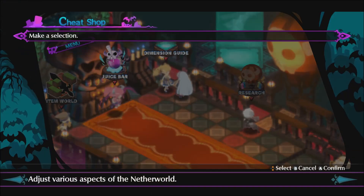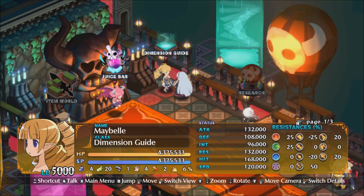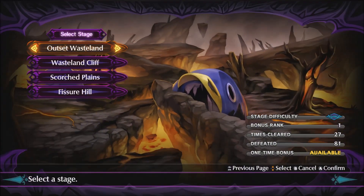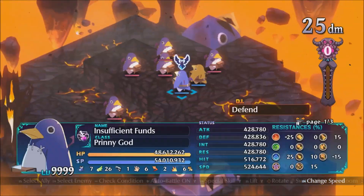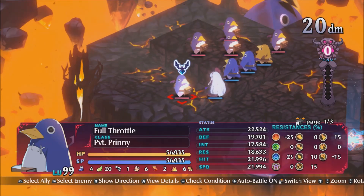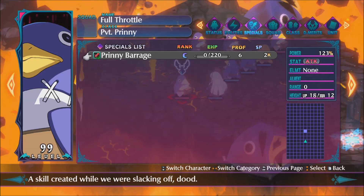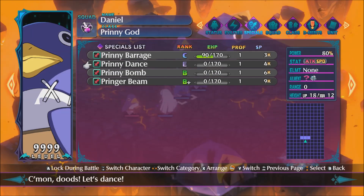We want this on 0-star enemy strength so the enemies are as weak as possible. To show how you actually do the setup, we want map 1-4. You need to have already cleared it once because the maps change after you clear them. Because the Prinnies are low level, they'll have low SP so they'll run out quickly. Also, they only have Prinnie Barrage, which isn't much of a threat compared to, say, Prinnie Dance, which inflicts status effects we don't want to deal with.